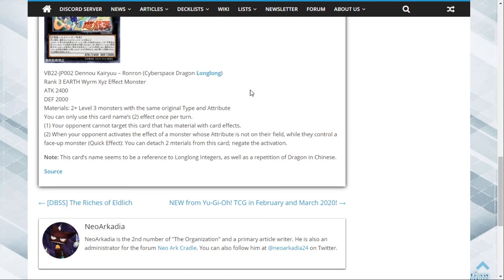You can only use this card's second effect once per turn. The first effect is: your opponent cannot target this card with card effects while it has materials. The second effect is a Quick Effect — when your opponent activates the effect of a monster whose attribute is not on their field while they control a face-up monster, you can detach two materials from this card to negate that activation.